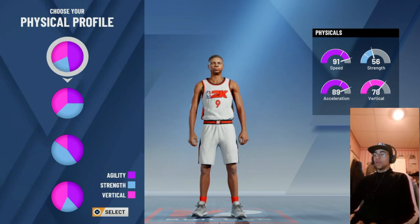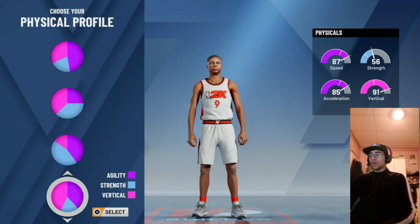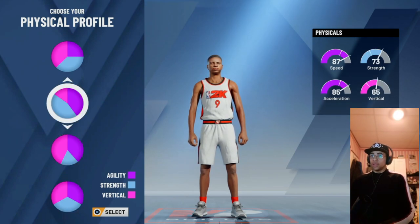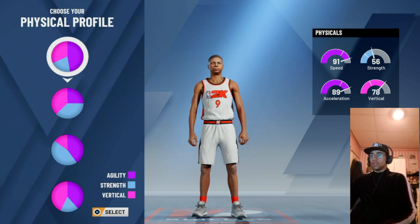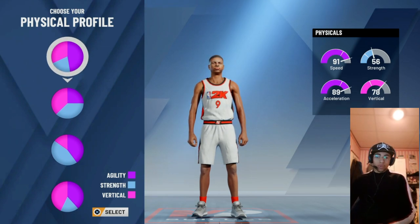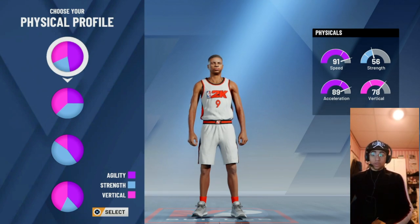For the physical profile, I chose the one with the most speed. If you want to create my exact build, pick this one. The balanced one is also good because you get a lot of vertical and speed. You don't need strength — the vertical is pretty high anyway. If you want the extra vertical go for the balanced one; if you want the extra speed go for the most speed one. I'm going with the speed one.